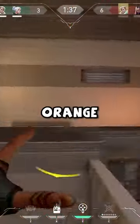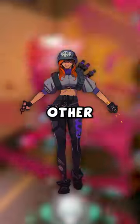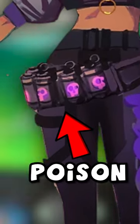Raze today is best known for her bright orange color scheme and colorful explosions, but in early concept art she looked like a whole other person. She had a predominantly purple color scheme, and her grenades and overall motif looked a lot closer to poisons than to actual explosives.